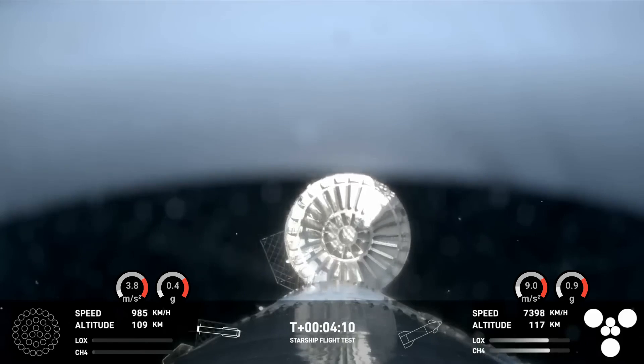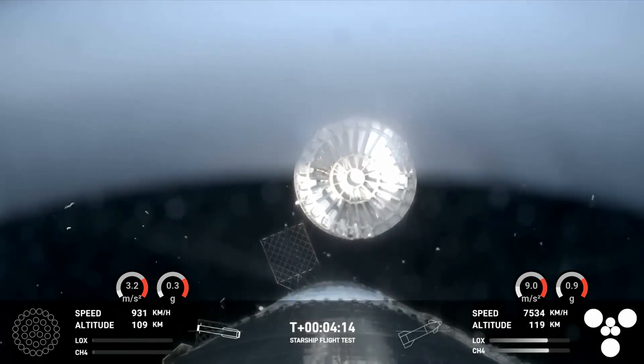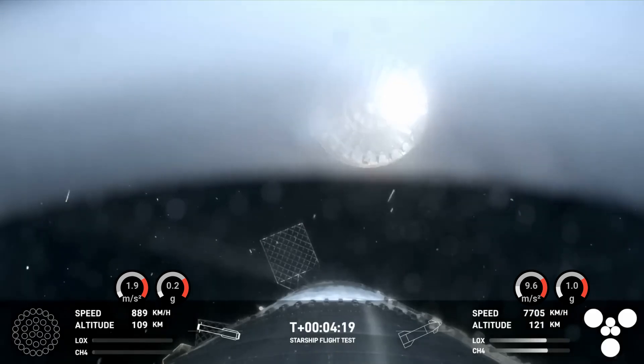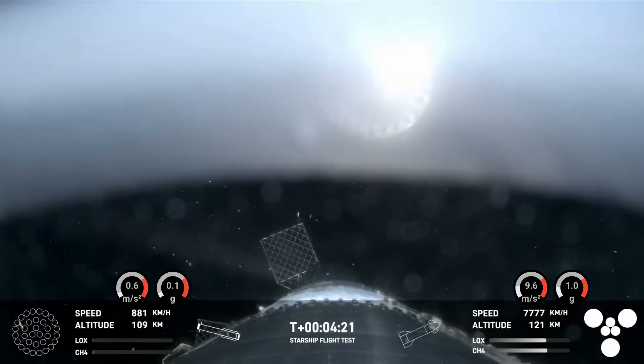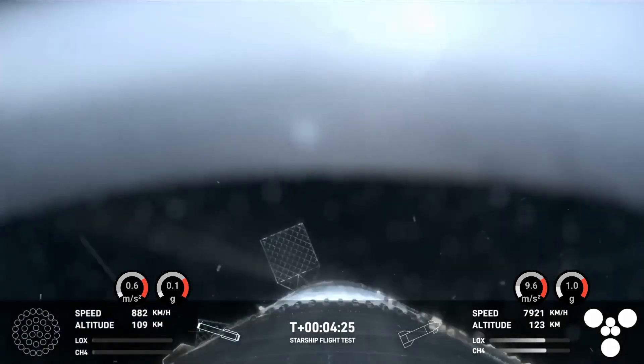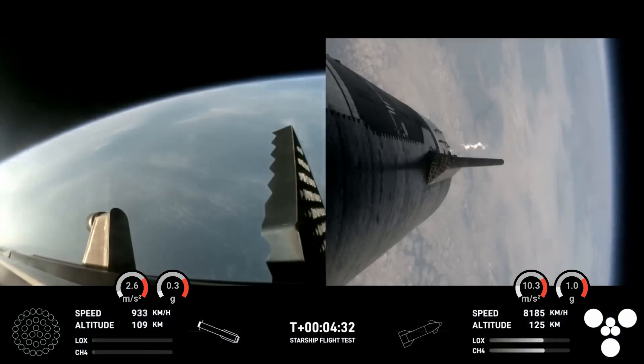Right here, this is our view of the jettisoned hot stage. As we mentioned, this is a temporary fix to help reduce the weight of the booster. Future iterations of the Super Heavy will have a lighter-weight integrated hot stage structure that won't need to be jettisoned.